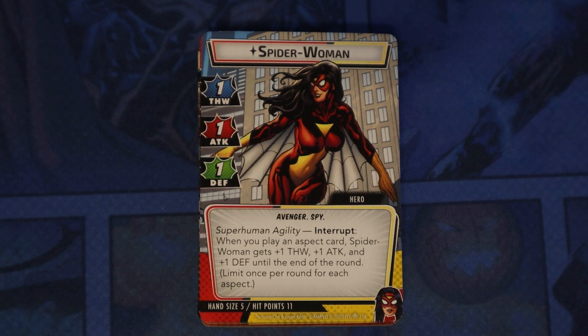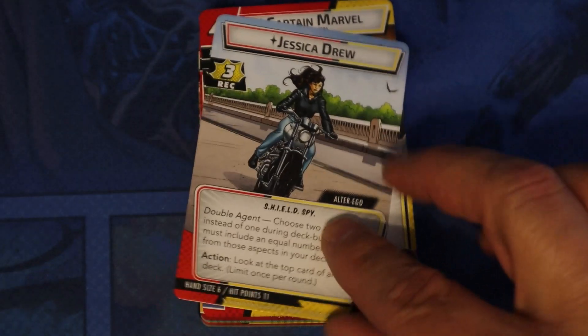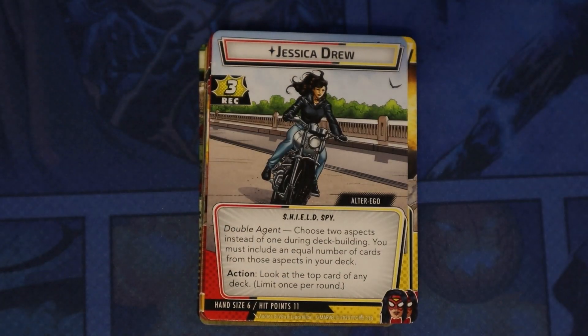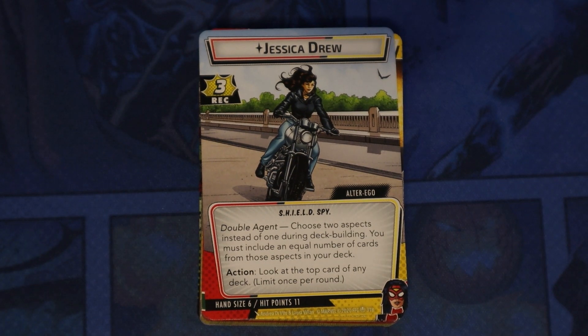Interrupt: When you play an aspect card, Spider-Woman gets plus one thwart, plus one attack, and plus one defense until the end of the round. Limit once per round for each aspect. And then Jessica Drew is her alter ego. She has three recovery. Double Agent: choose two aspects instead of one during deck building. You must include an equal number of cards from those aspects in your deck. So she's the first hero in the game that can be more than one aspect.